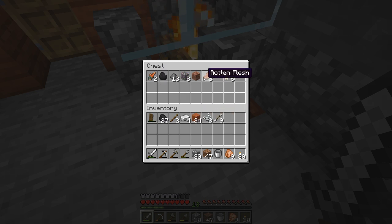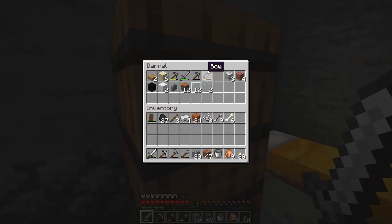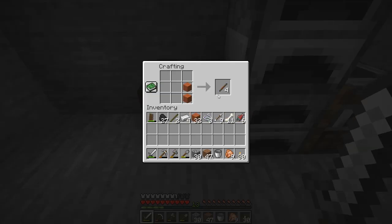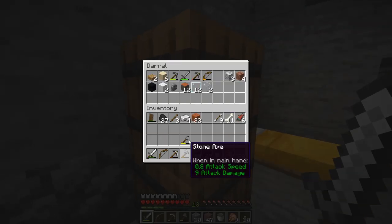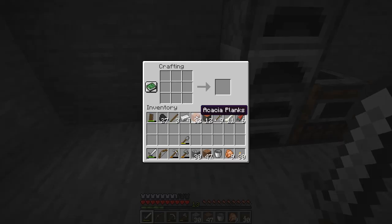Today we're going to go talk to the wandering trader right outside. I call him Waldo because you never know when he's going to pop up — hard to find, but he's out there waiting. We're going to grab a few things before we head out. We don't have anything to trade with him at the moment since he typically wants emeralds, but first we're going to make a bow — three sticks arranged like so, then some string — and huzzah, we now have a ranged weapon and nine arrows.